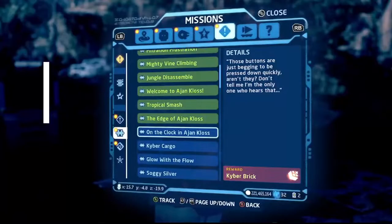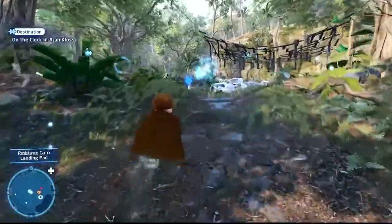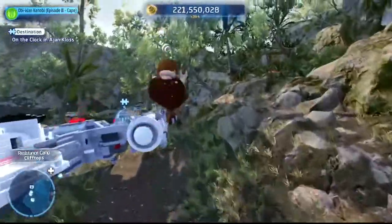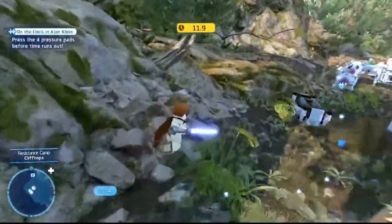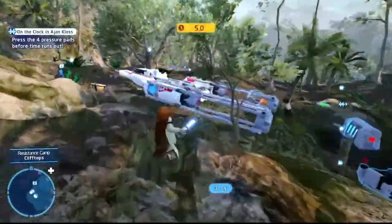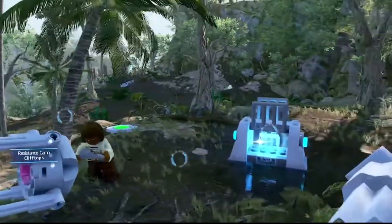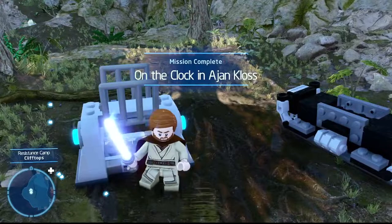Next puzzle: On the Clock in Ajan Kloss — one of those running timed missions. Take this pathway and head up. There are four buttons to hit — some require destroying objects to clear them. One button is right there, another is just ahead, one is a bit above on the rocks, and the final one is on top of the big Y-wing in the middle. Jump on that last button — you'll have plenty of time, about 1.7 seconds to spare. Once done, the crate opens; jump over and pick up the kyber brick. On the Clock in Ajan Kloss complete.